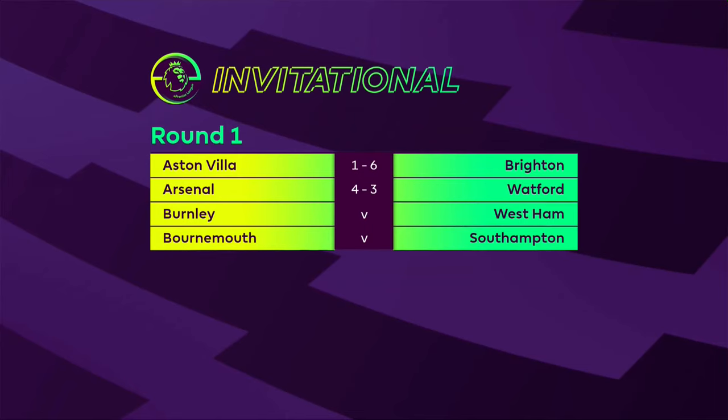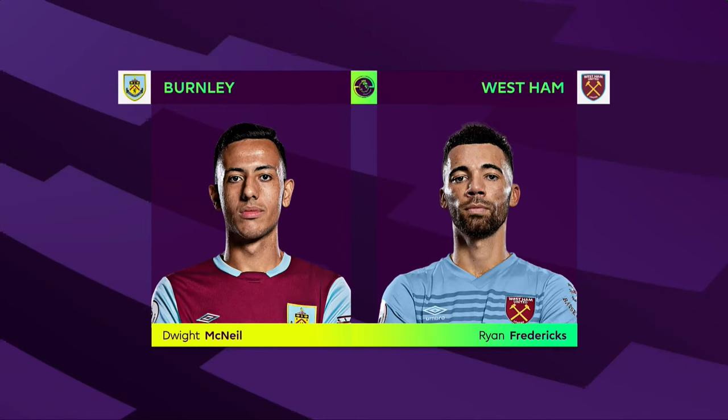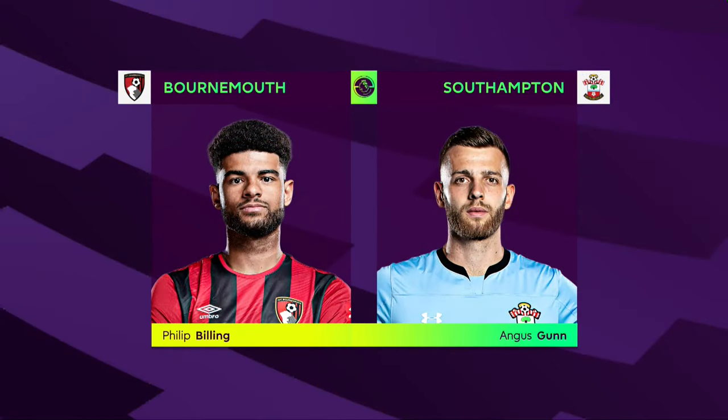We've already had two big results today. Aston Villa against Brighton where Neil Maupay hammered John McGinn 6-1. Arsenal were represented by Josh Franceschi and he defeated Nathaniel Chalaba 4-3 in a hotly contested game that saw Chalaba come from behind before Josh got a last minute winner. Next game is Burnley versus West Ham and the final game of the day is the South Coast Derby between Bournemouth and Southampton.